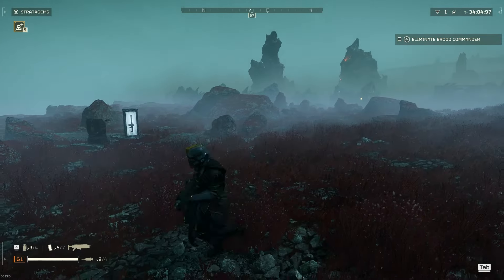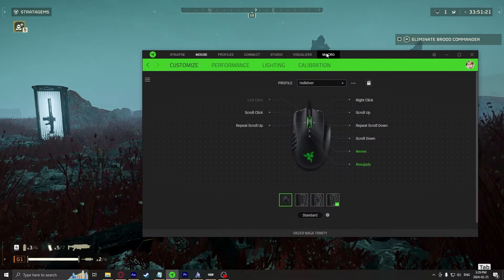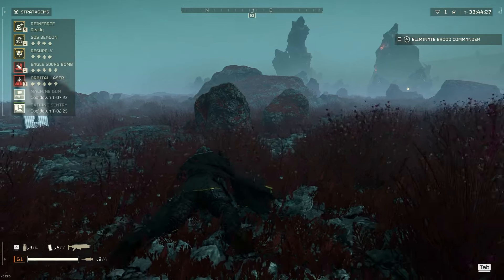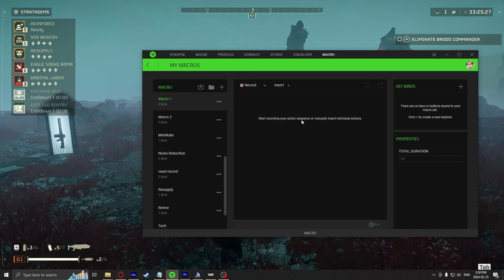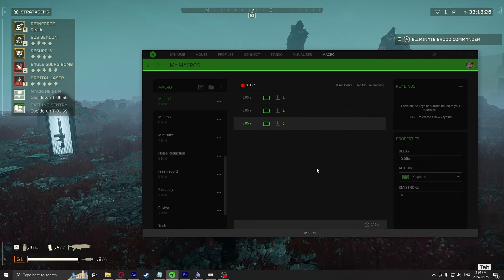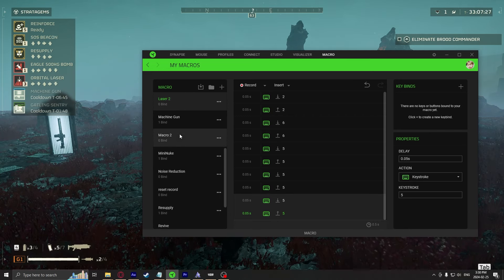All I need to do is open up my macros in Razer, go into Macro, and open up my stratagems in-game so I can have a look. Then we just add a macro for whichever one we want by creating the macro and putting in a delay. One thing to keep in mind: you can't use no delay — it'll be too fast for the game and just won't work. I recommend something like 0.05 seconds to keep it nice and quick but still functional. Then hit record, put in whatever the directional inputs are — you can use your arrow keys — then hit stop, and now we have that saved. Name it whatever the stratagem is.